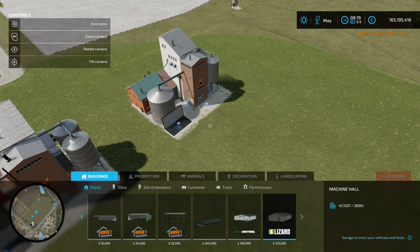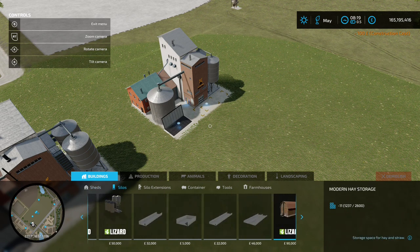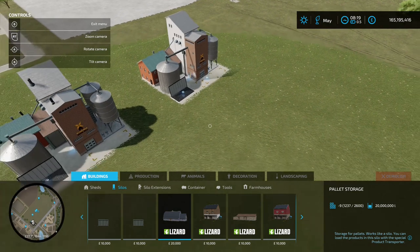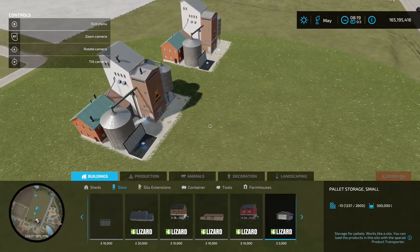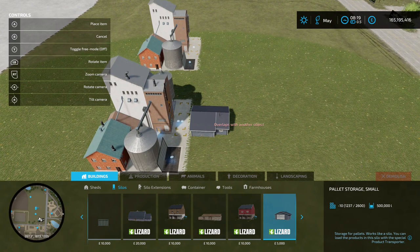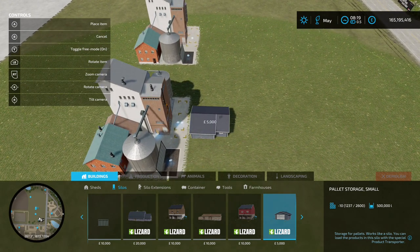The second option is going to store the pallets — you may want to keep them and use them a bit later if you're not playing with fixed crop prices on. So we go to this mod by Omatana, the pallet storage. Pick whichever size you want; we'll go for the smallest one just so you can see it better. Load it in, place it where the pallet's going to spawn, toggle free mode off, set it down.